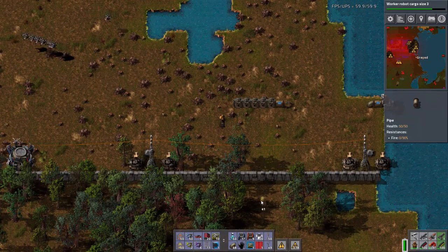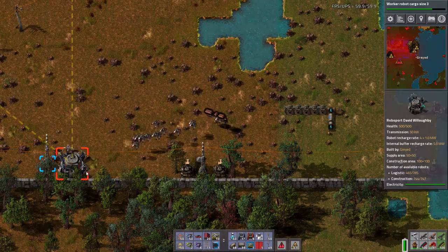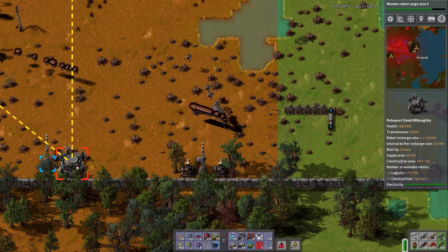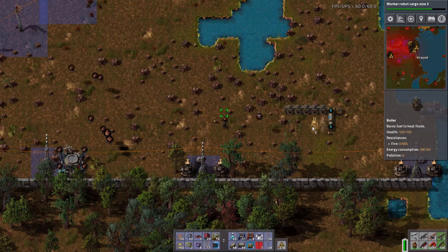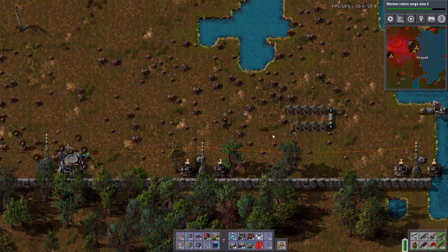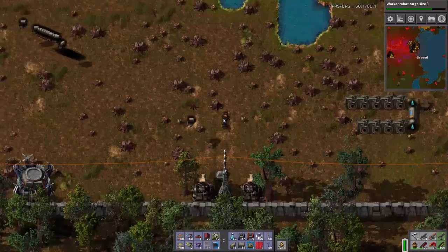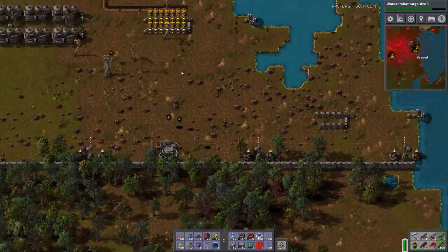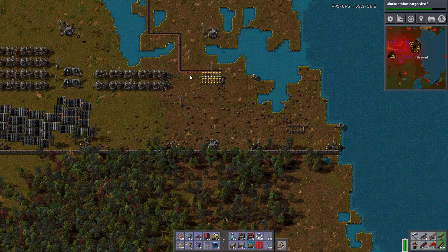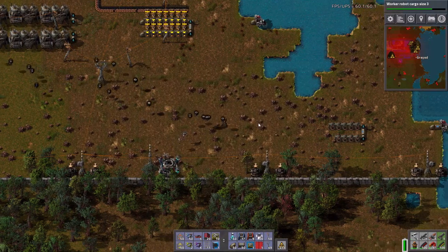Two down. And apparently the logistics network only reaches that far. Well, I can still build my proxy. Stone... here comes my stone. No, that was pipes. Where's my stone? There's the stone. There's my last boiler.